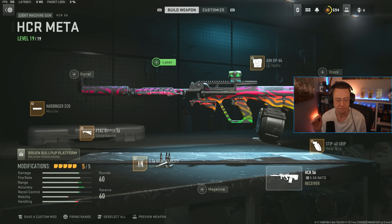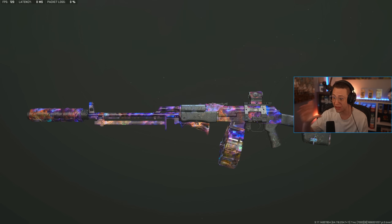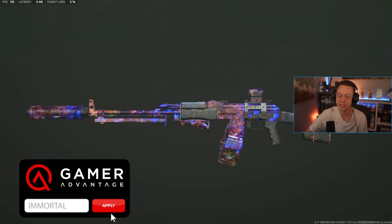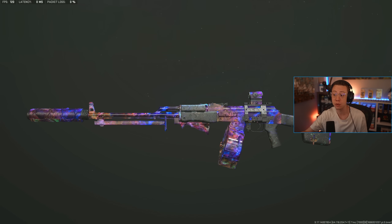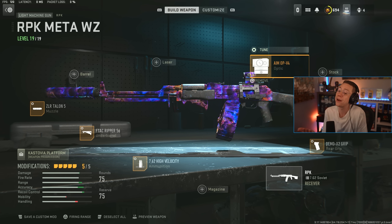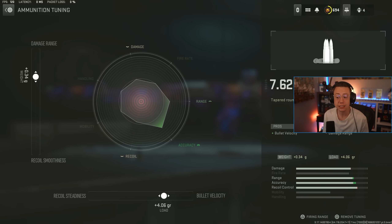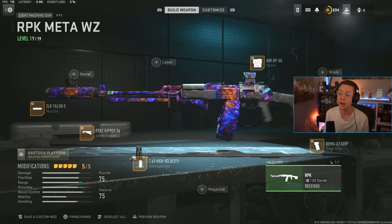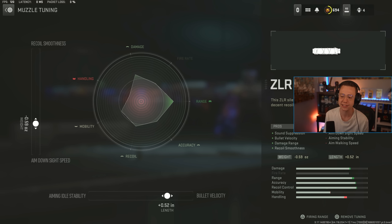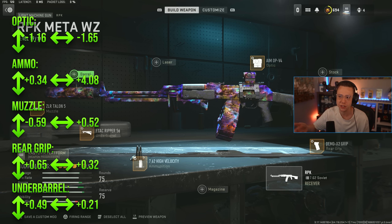Another weapon that's made its way back into the meta is the RPK. On day one of Warzone 2 it was the gun — then it got nerfs and fell out. Now it's one of the go-to long-range options again. Its recoil still isn't bad, and the damage per mag and overall TTK are what really matter. Setup: Aim Op V4, X2 rear grip for better control, High Velocity ammo. No need for an extended mag since 75 rounds is sufficient. Ripper underbarrel for better stabilization, and the Talon 5 suppressor for better velocity and ADS speed. It's fun to use and feels a little more fresh now that it's back.